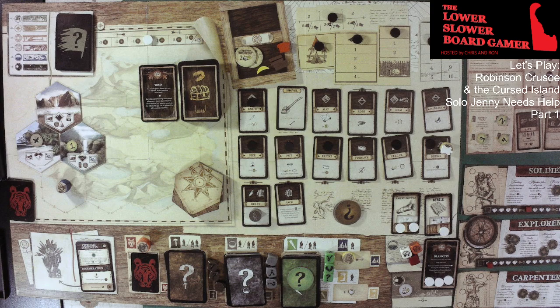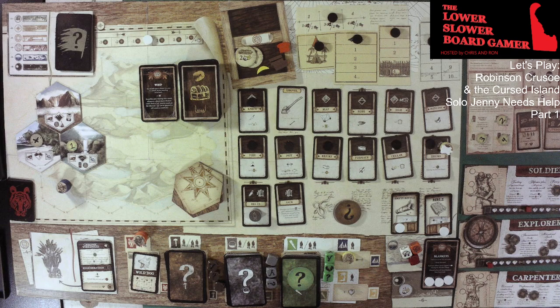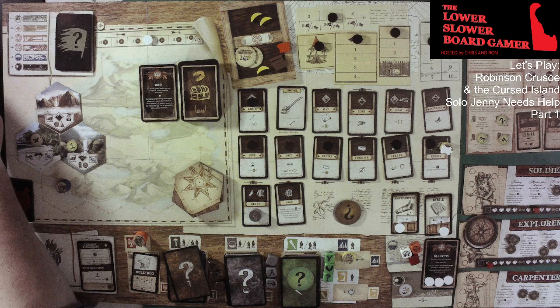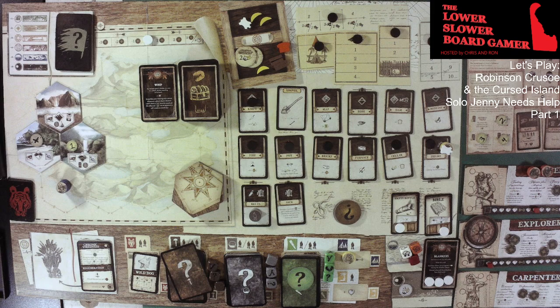We are not doing anything with the threat action. Second is hunting, and the beast is a wild dog — weapon of three. The Soldier is going to use the empty bottle to make that a weapon level of two. There's nothing else he can do, so he's going to take a wound. The weapon does not degrade. We get two food — we need that — and another pelt. So he has done his hunting. He's got another wound; he's going to have to heal at some point.